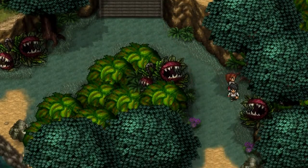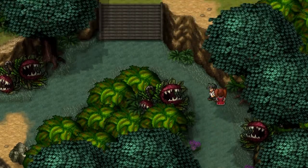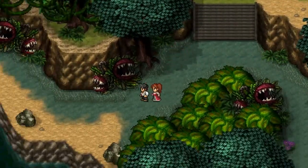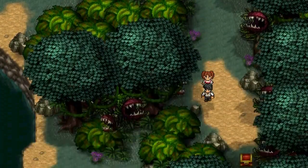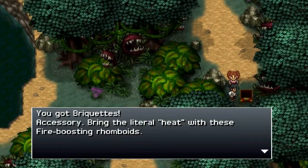What's up internet? This is Ramblin' Josh and you're watching another episode of Let's Play Rain Slick 4. Today we have this jungle full of mutant plant mouths to explore. Also a chest.